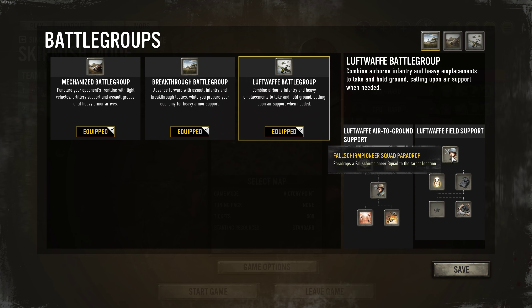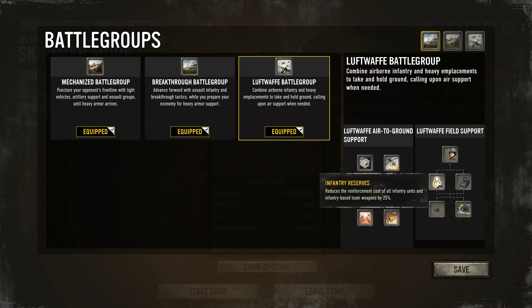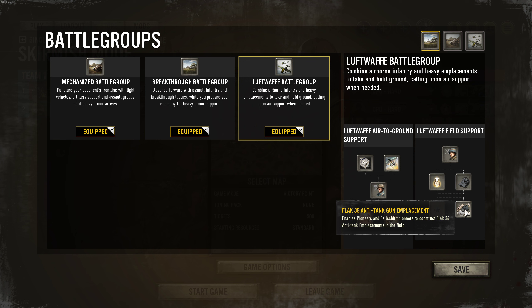We will start with Luftwaffe Field Support, get the Fallschirm Pioneer Squad para drop, and then go for Infantry Reserves — which is a huge perk because it reduces the reinforcement cost of all infantry units and infantry-based team weapons by 25 percent. That's really huge, especially since Wehrmacht units are rather expensive. For example, Jäger squads are really expensive to reinforce.